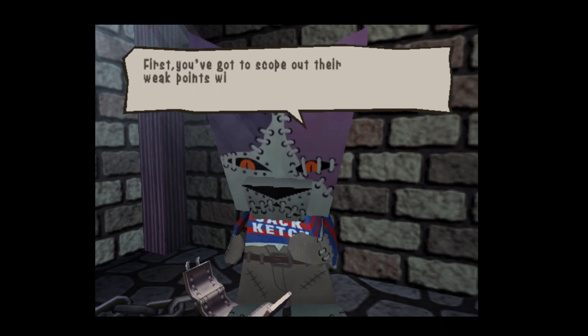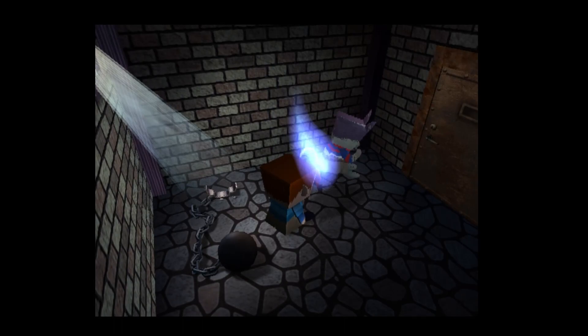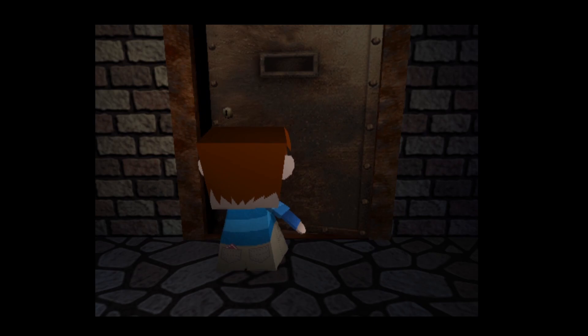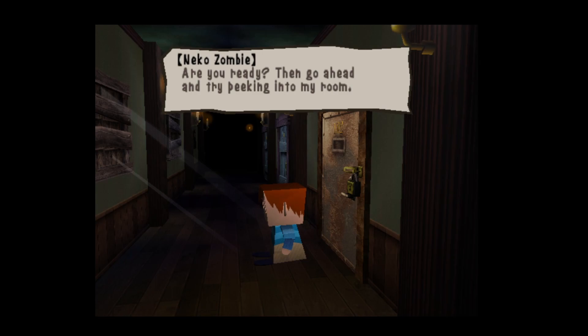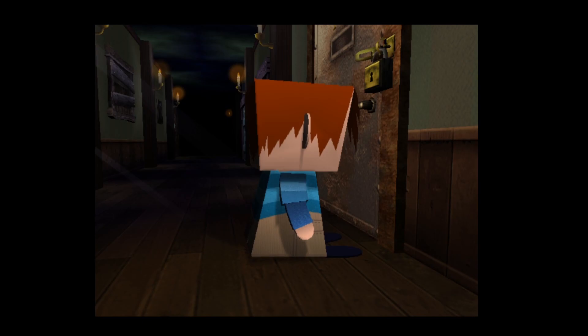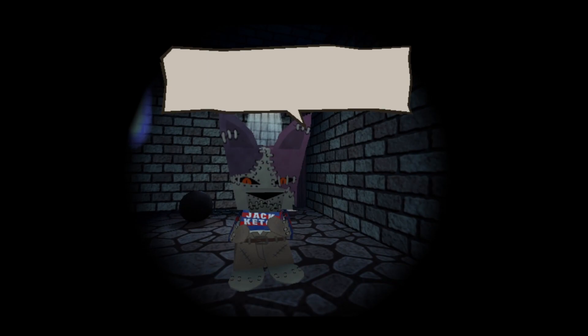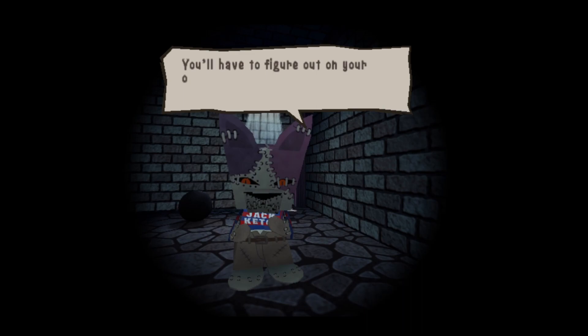Neko Zombie explains the game mechanics: 'So you have to know their weak points if you want to get those souls back. First you've got to scope out their weak points without them noticing. We'll practice peeking — go out into the hall and look through the keyhole. Are you ready? Go ahead.' Then: 'Did you see me? Now I'll tell you about my weak point. My weak point is food — you'll have to figure out on your own what my favorite food is.'